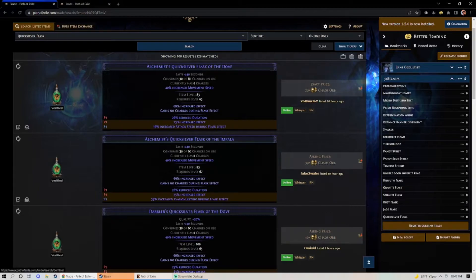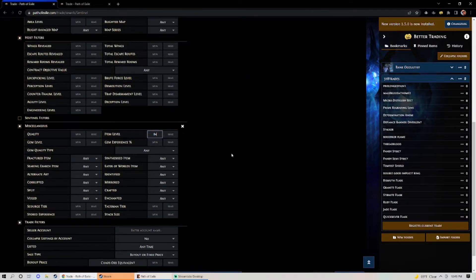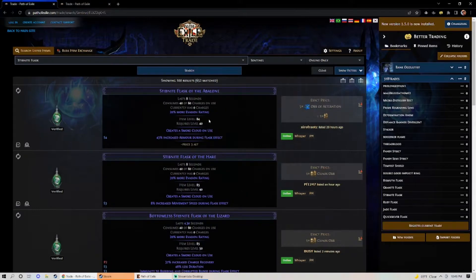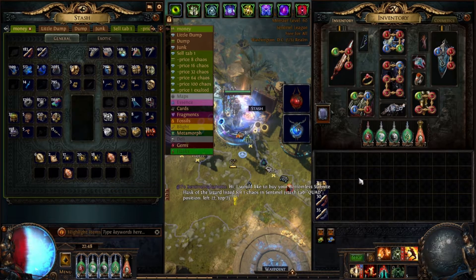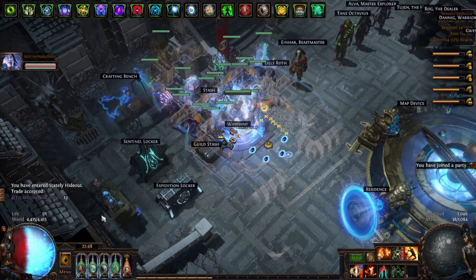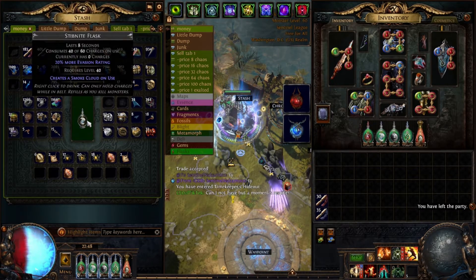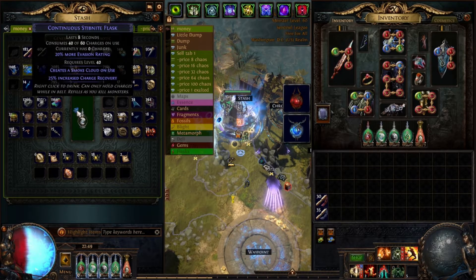To buy a base flask for crafting, just type the flask name, set item level 84 as the minimum — that's the minimum item level for all mods to be tier 1 — and set a max price of 5 chaos. You should also filter out uniques since there are a lot of cheap unique flasks. Sort by time listed, and this guy listed his two minutes ago so hopefully he's at his computer. Got an item level 85 stibnitite — great. Now let's start rolling. Glass shards and bobbles don't matter here since flask duration has no effect for mageblood users.